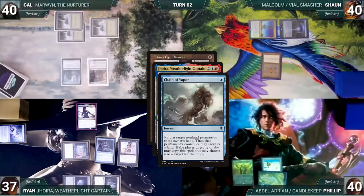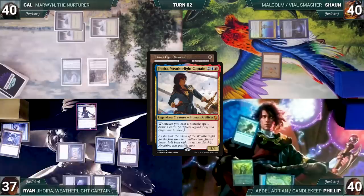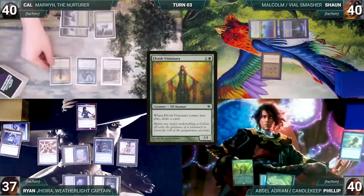Joyra triggers and, in response, Phillip casts Chain of Vapor targeting Joyra, paying the Rhystic tax. In response, Ryan casts Deflecting Swat for its alternate cost, targeting Chain of Vapor. With no answers, Swat resolves, changing the target of Chain of Vapor to Ryan's own Mana Crypt. Chain resolves, Mana Crypt bounces to Ryan's hand and he stops the chain. Then Joyra's ability resolves and Ryan draws. Lion's Eye Diamond resolves. Ryan recasts Mana Crypt, drawing from Joyra, then casts Pyrite Spellbomb, drawing from Joyra again. Ryan ends his turn.